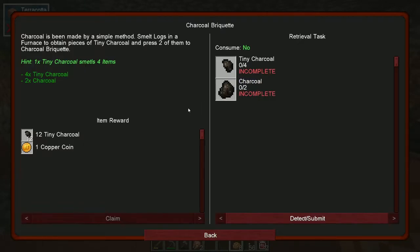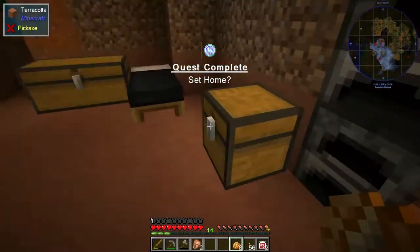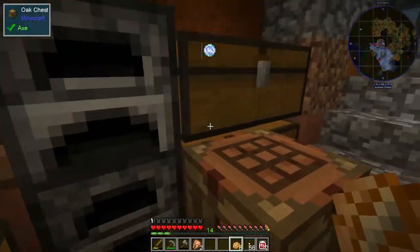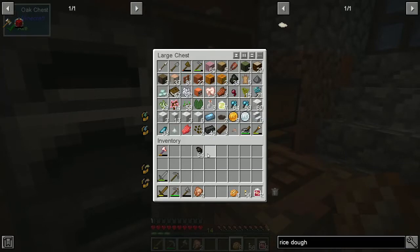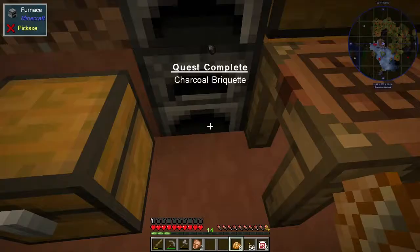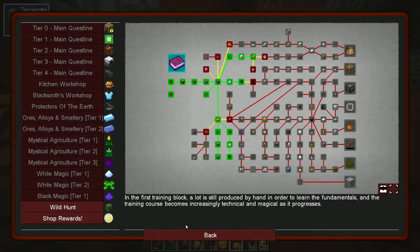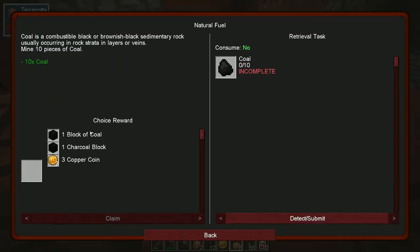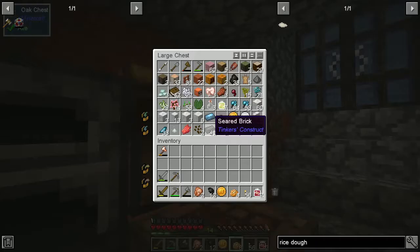Alright, charcoal briquettes - we've made tiny charcoal, we've made charcoal, so let's go grab both of them. Grab some tiny charcoal from here, grab some charcoal from here. One of the things I like about these - natural fuel is coal, and we need 10 coal.